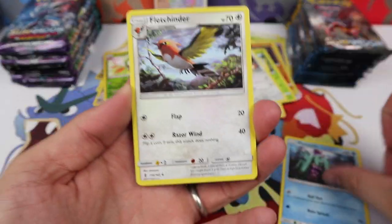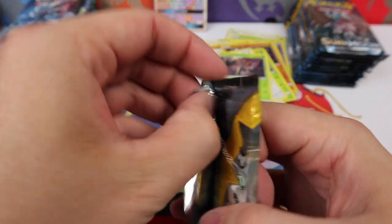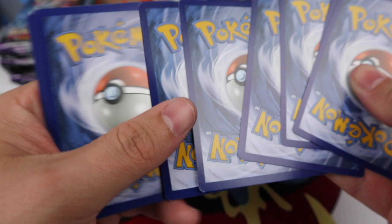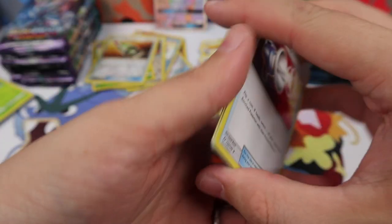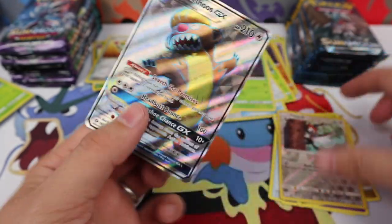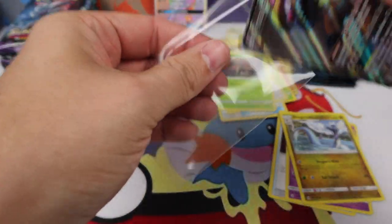We have Marini, Fletchinder, Sableye, Multiswitch, and a Trevenant Regular Rare. We have a Pokemon Catcher, Golbat, Dragonair, Pikipek, Gumshoos GX Full Art. Another one of these guys. I haven't gotten too many Gumshoos — it's just not fair. I don't want any more of these Gumshoos.